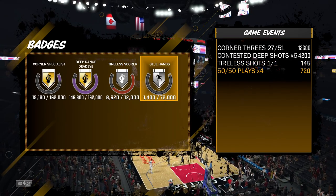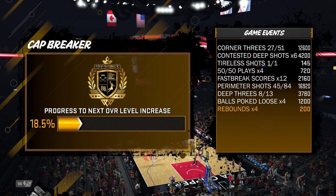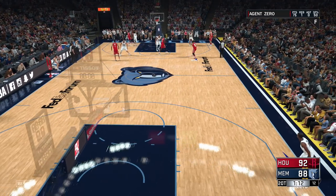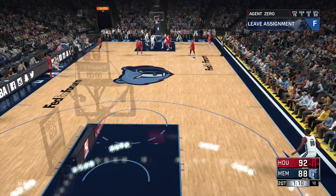The percentages matter this year when you're grinding for badges. Last year I could chuck up shots all day going for deep range dead eye, but this year if I'm shooting 35% it's going to be a lost game. Most games you want to be shooting over 50% if possible, especially if you're a pure sharpshooter. There's no excuse to shoot under 50%. On pretty much all of these badges you'll want to either put pressure defense, go for traps, or cherry pick.